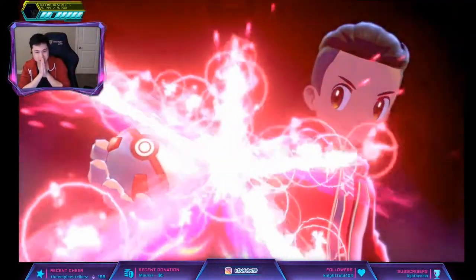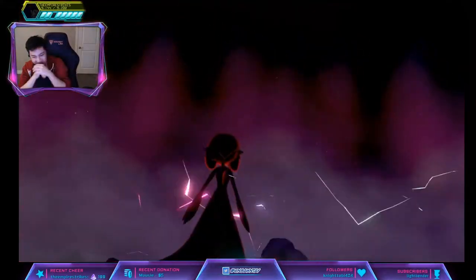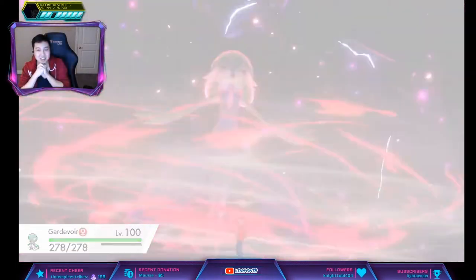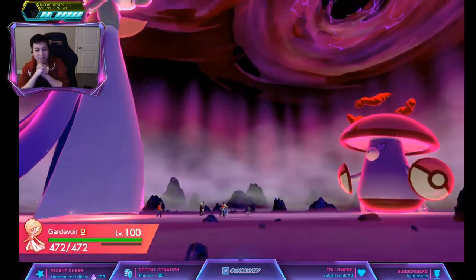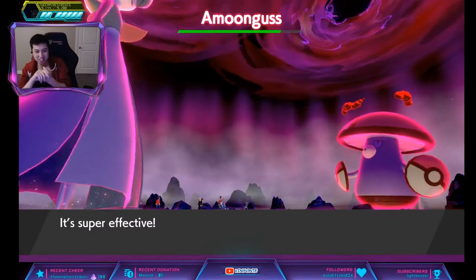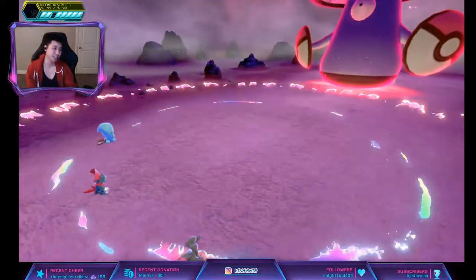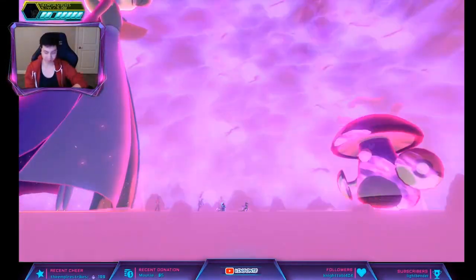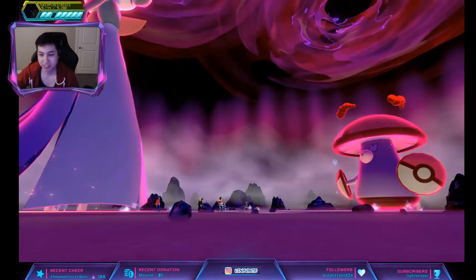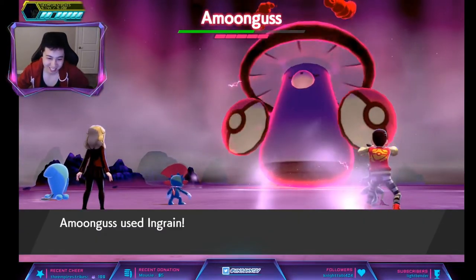Let's end this. Hopefully you guys have good luck with your Purple Beam — probably easier since you don't have to go through the event over and over. That was so annoying. I wish you could toggle it to just turn off events. Belly's going to get Amoonguss! The Ingrained and Grassy Terrain are in play here.